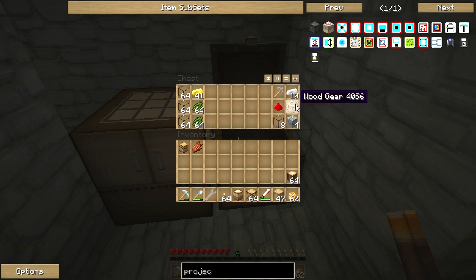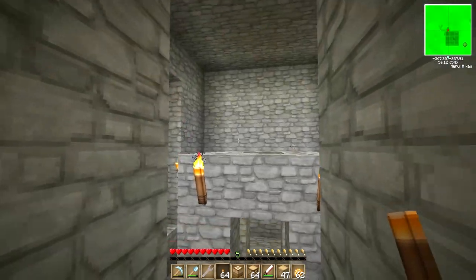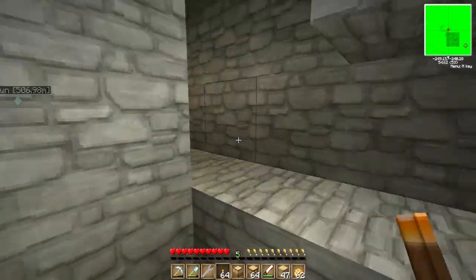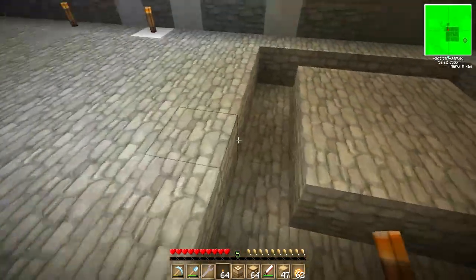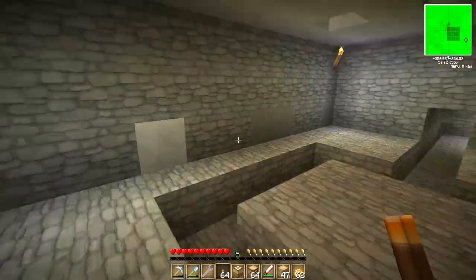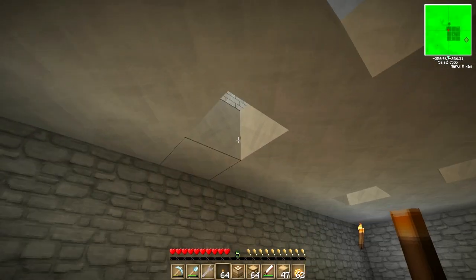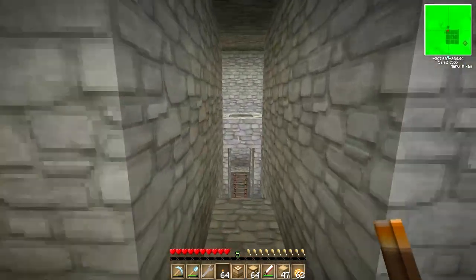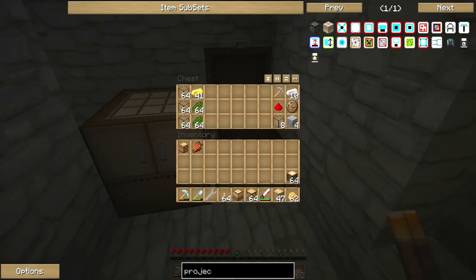In this chest is our project chest for the pump room — it has the materials to make golden transport pipes, which transport liquid the fastest, as well as a mining pump which is going to pump out the lava from the bottom of Minecraft. What's going to happen is the pump will sit up there, lava gets pumped down through this access shaft all the way into the tanks. Then up on the top floor we'll have an engine that sucks the lava into the butthole of geothermal generators — that's how we turn lava into energy.